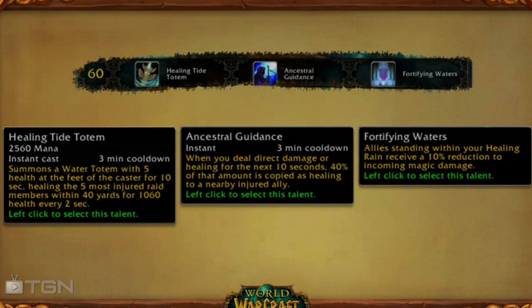Moving on to tier 4, which you have access to at level 60 — it focuses on healing mechanics. The Healing Tide Totem is basically the same thing as a Mana Tide Totem: you put it down and it ticks for health instead of mana, healing the five most injured raid members. In a 10-man that can be incredibly effective — that's half your raid being healed. Ancestral Guidance means when you deal direct damage or healing for the next 10 seconds, 40% of that amount is copied as healing to a nearby injured ally. This is a good way for enhancement and elemental shamans to contribute to healing. It has a 3-minute cooldown but when you know a heavy damage phase is coming, you can hit this and pop your DPS cooldowns as well and actually do a considerable amount of healing.